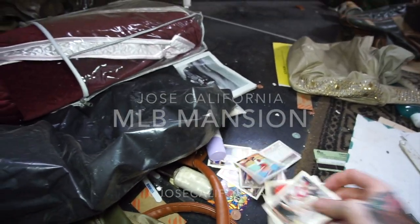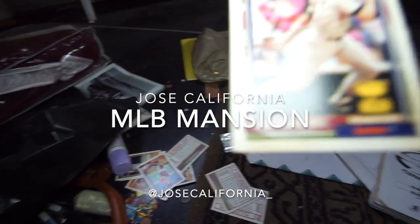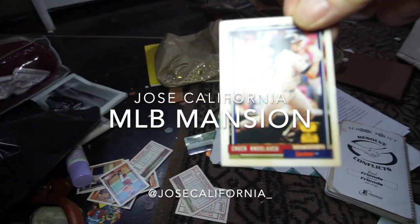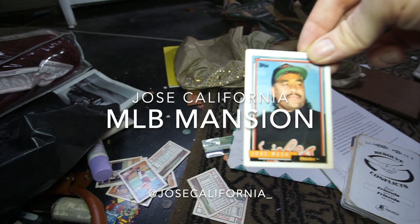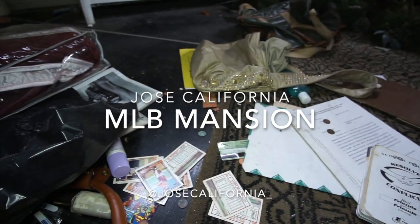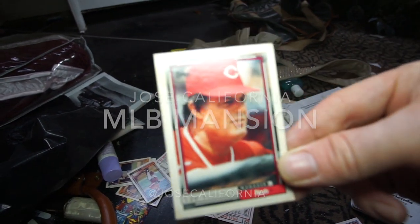Oh dude, look at these old baseball cards! You got Chuck Knobloch — you guys remember him? He forgot how to throw to first base. Apparently he was with the Yankees. We got Jose Mesa, probably one of the best closers, and then you got Sweet Lou Piniella, who also managed the Cubs.